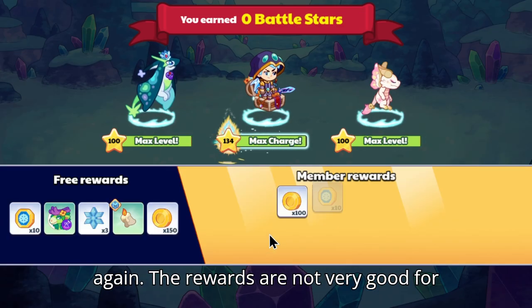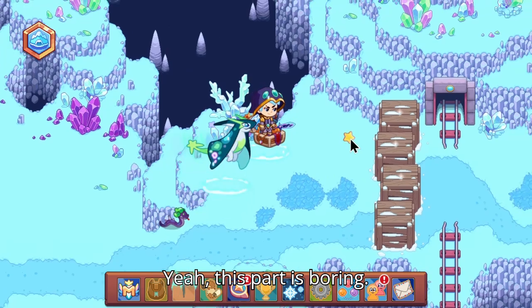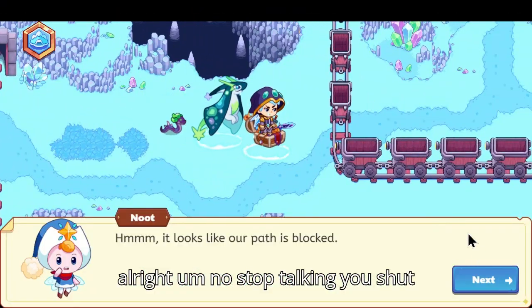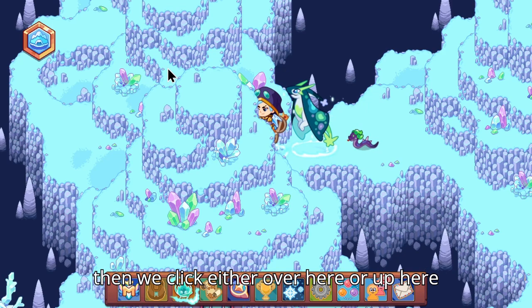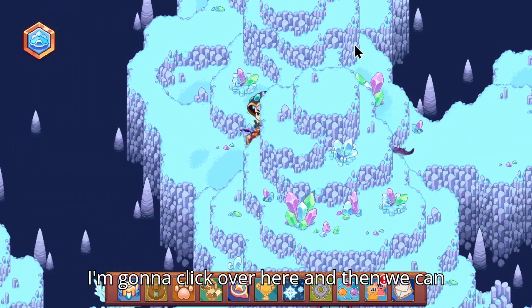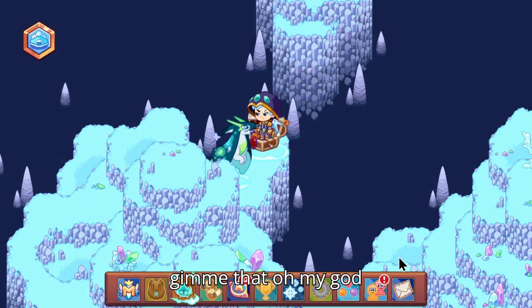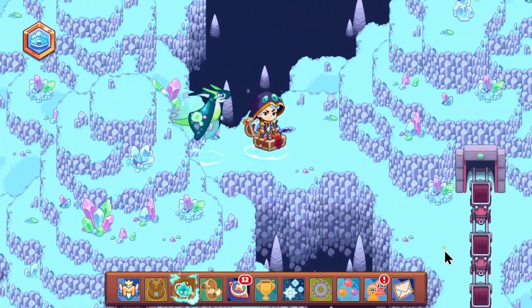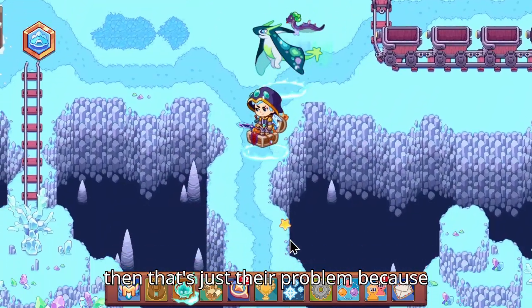We're not going to spin again; the rewards aren't very good for me because I don't need them. I'll show you guys here — yeah, this part is boring. Alright, if we go up here and over here, this is an Easter egg. We click either over here or up here, then there will be a secret chest. And if people don't know how to do this, it's easy.